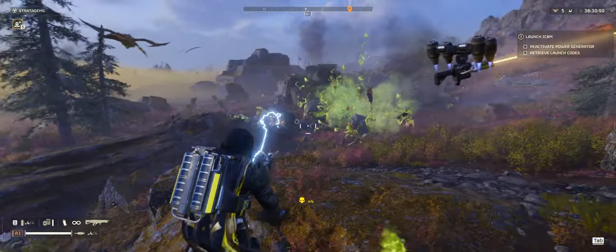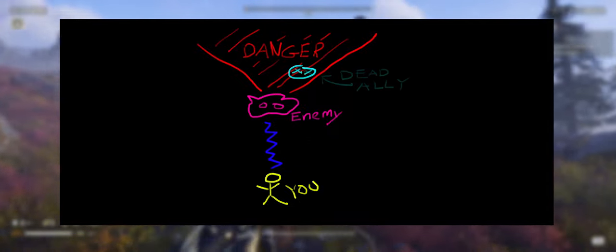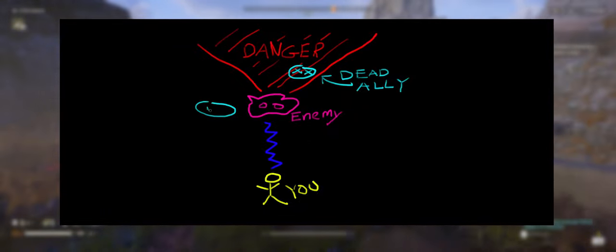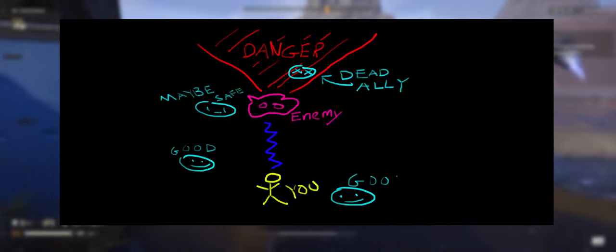One thing to be aware of when using the Arc Thrower is that it is possible to friendly fire. However, by understanding the mechanics of the gun you can learn to prevent this. The most important thing to keep in mind is how lightning bolts chain between targets. Envision a cone behind your target — this is the danger zone where your lightning bolt can jump between targets. As such, you should never shoot at an enemy if a teammate is behind this cone area. If an ally is horizontal to your target it should be fine, however if an enemy cannot be properly targeted, your ally might end up being the next valid target to be fried.